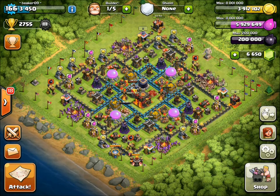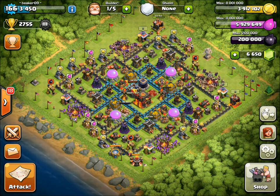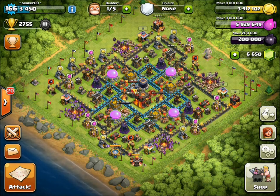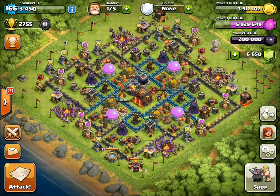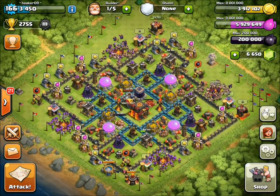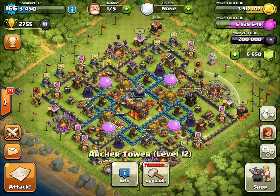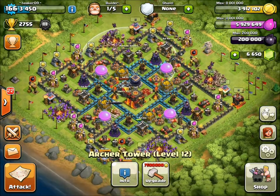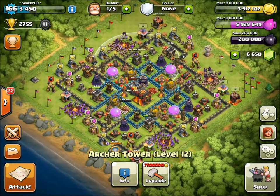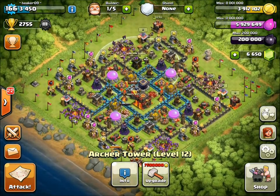It looks like I'm not going to get enough to upgrade an archer tower right now — I'll work on it later. I want to get them done as fast as possible so my gold can start going back into walls. I should be able to do double time on walls — one elixir and one gold every day at least, so that'll be my minimum goal. That's it for today — I should be uploading a Town Hall 8 gameplay tomorrow. Thanks for watching, see you then.